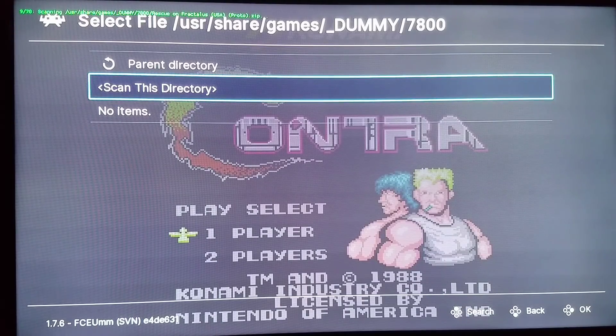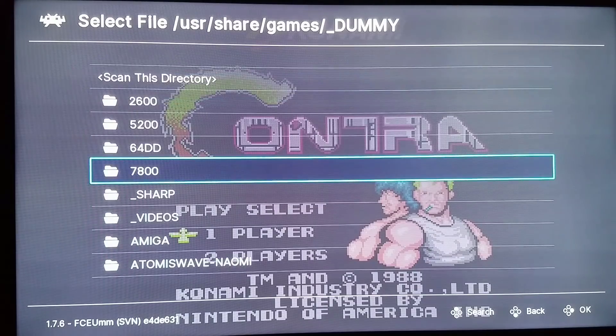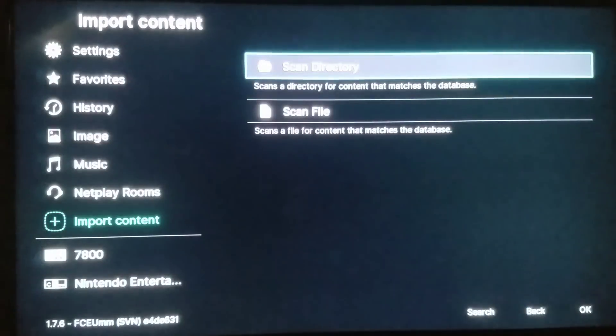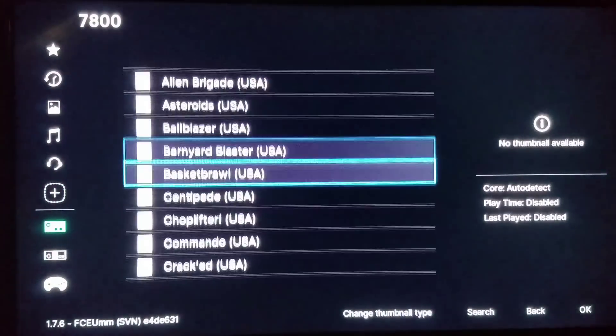I'm going to pause the video until it's done scanning so you don't have to wait. It's at the tail end of it right now and it's scanned it. So if you're going to be doing a big massive set like Genesis, Super Nintendo, or Nintendo, you might want to just click scan this directory, wait a few minutes, and then come back. And now we have 7800 right there — all the games for Atari 7800 all accounted for.